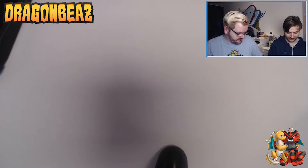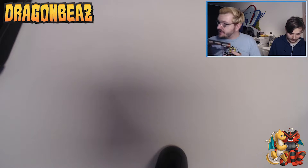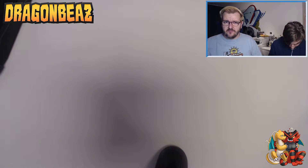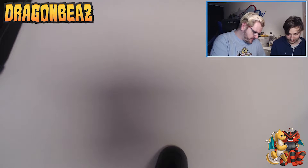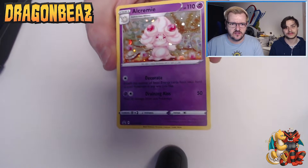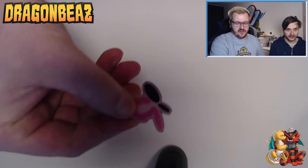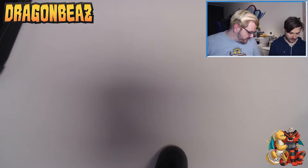We'll start with the Hammerlock gym pack. These packs have got a gym badge and a promotional card. The promotional card for this one is Alcremie. It's a very nice card actually, and the pretty little badge which is a butterfly — like a fairy butterfly shape.